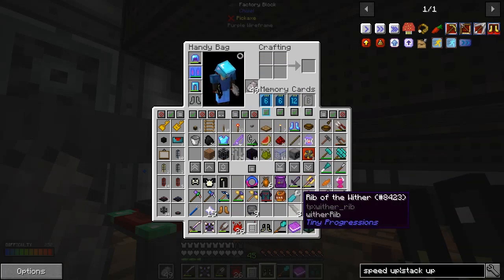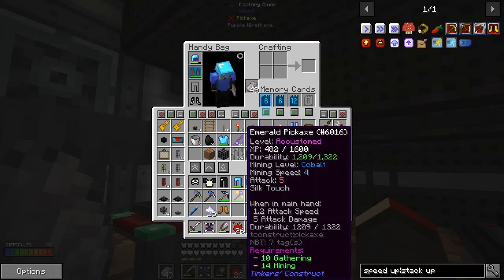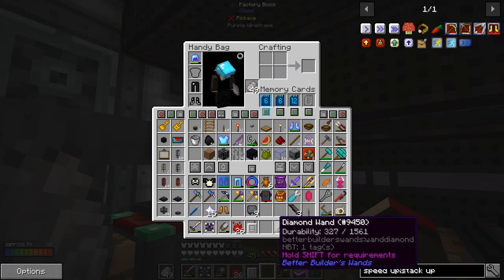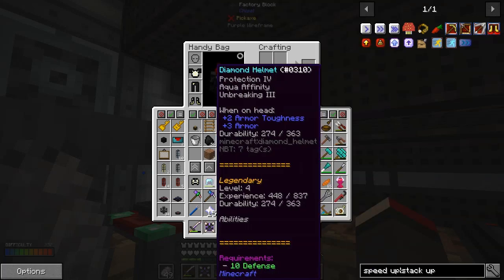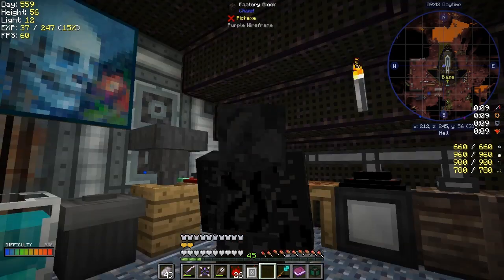Let me right-click these into place. I don't know what the durability of these is, but a full-strength set — let's have a look. It'll be fully charged because of this thing; I haven't used it since last time. Let's get the chestplate and the helmet down here the quick way.